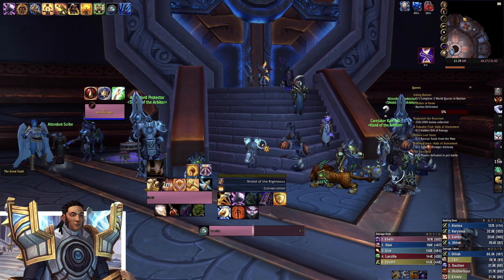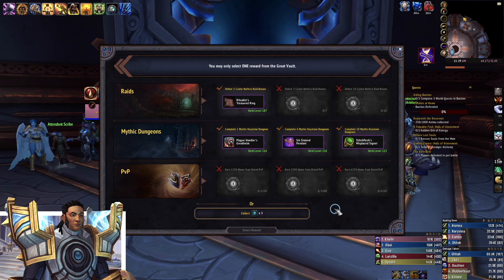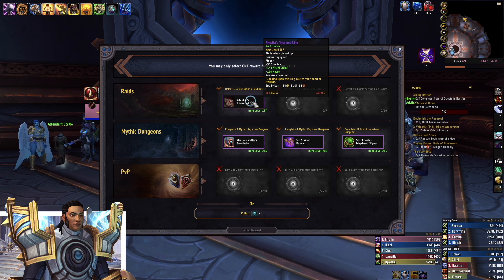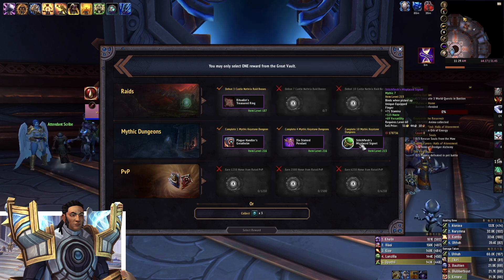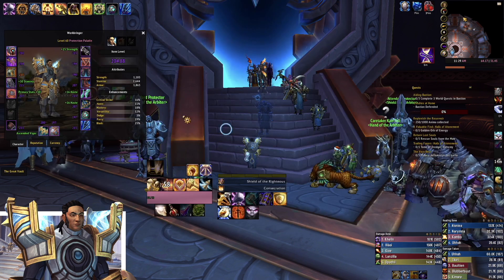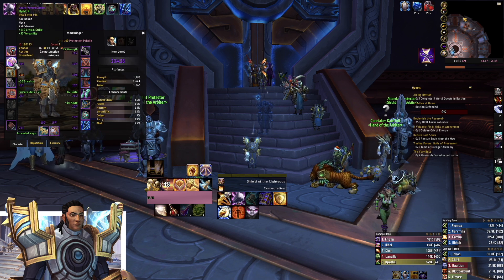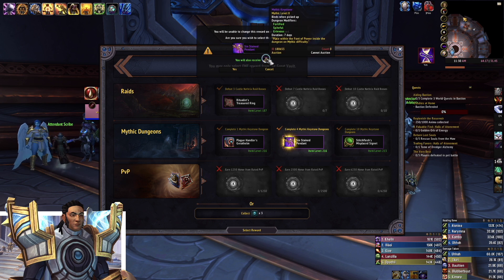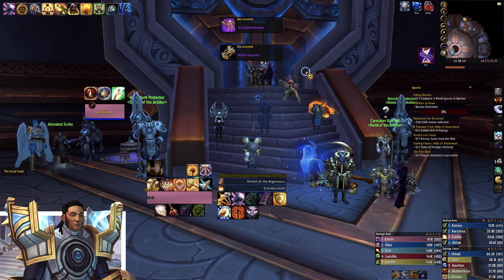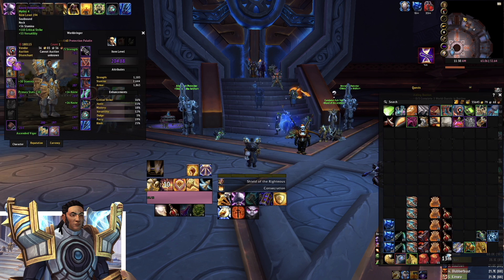Heading over to the good stuff — the weekly vault. I did a lot of mythic nines, eights, and sevens. I did the LFR but do not need any gear from LFR, even the upgraded one. I have a helmet already. The necklace though — my rings aren't much of an upgrade. Rings aren't a big deal in my opinion, but that necklace is a huge upgrade for me, from a 194 to a 216. The bind-on-equip necklace doesn't have my stats, so I go for the vault necklace. Good game.